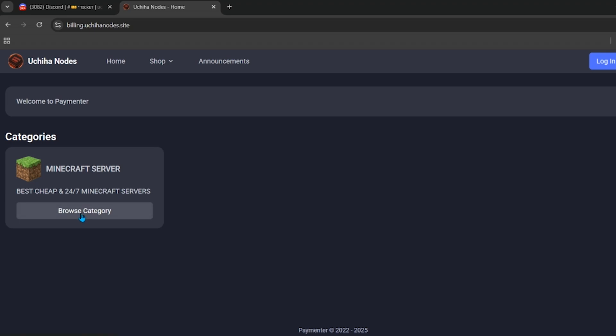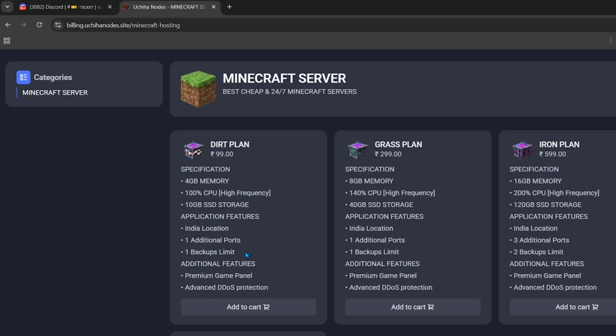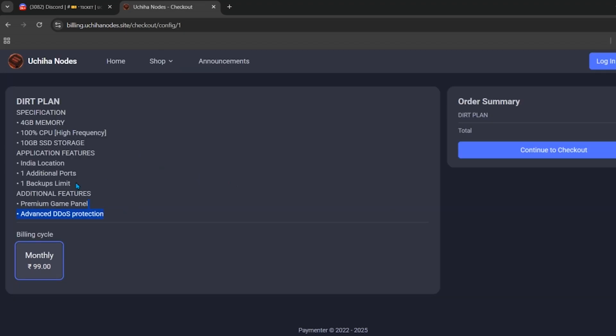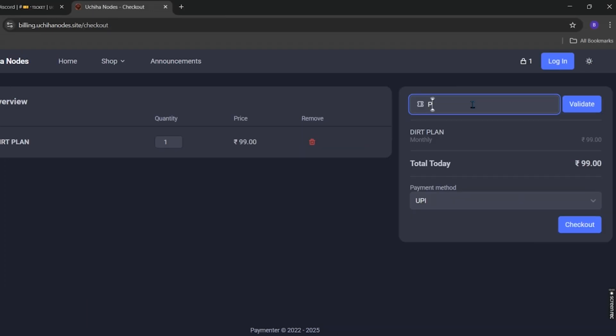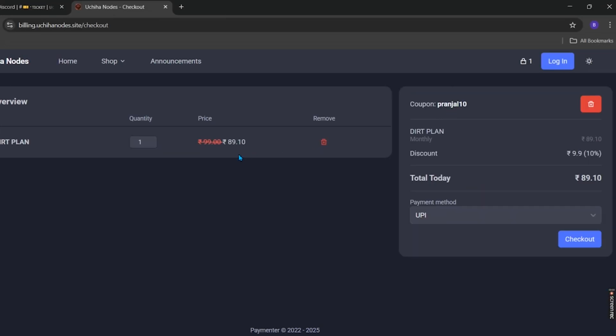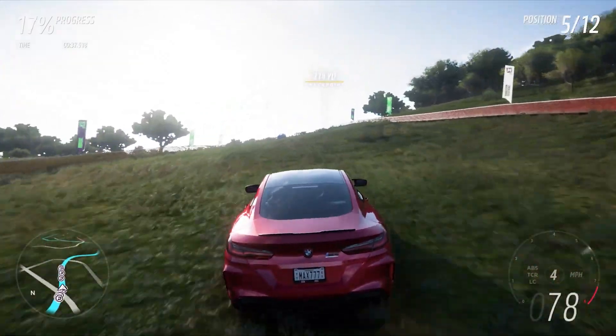You can also visit their website, which will be linked in the description. Click on the browse category button and you'll see all the plans they offer. For example, clicking on a plan and then the add to cart button shows the server specifications and price — 99 INR per month. Click continue to checkout, enter my code prangel10, and as you can see the server is now available at 10% off. Then proceed to check out.